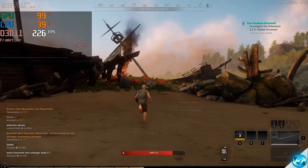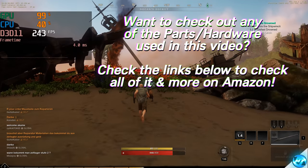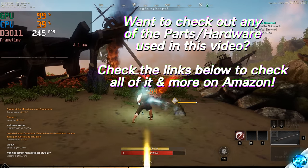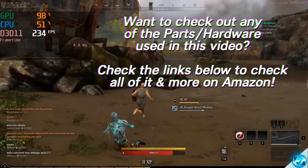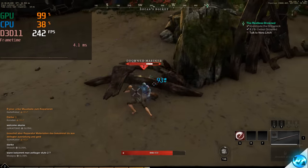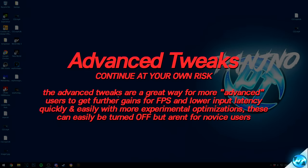If you'd like to check out some of the hardware shown in this video, or if you're looking for an upgrade and want recommended parts for CPU-heavy games such as New World, you can check out the Amazon links in the description below, where you'll be able to see all of the hardware used in this video and some of the hardware I recommend.